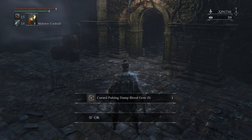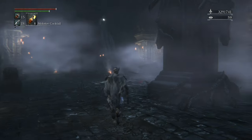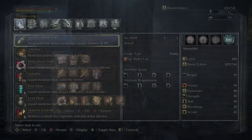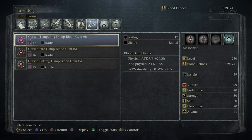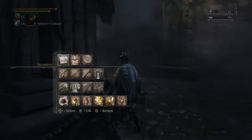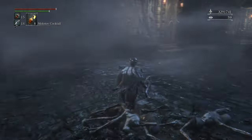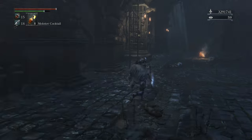Oh wow - cursed pulsing damp blood gem 5! You've got to be joking - this is really what I was after and this video is already done! There you go: HP continues to recover plus 5, with an attack down minus 7.9. I believe these gems are always going to come with an attack down. Wow - that took 6 minutes.